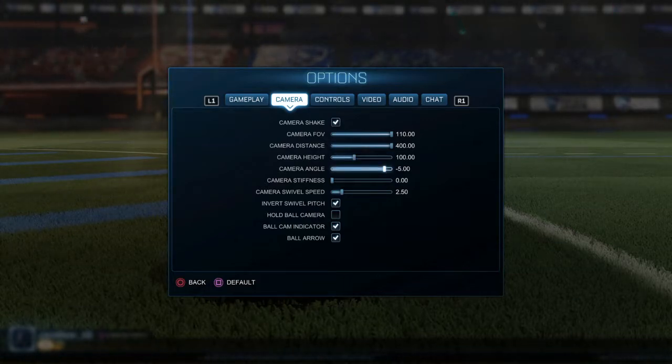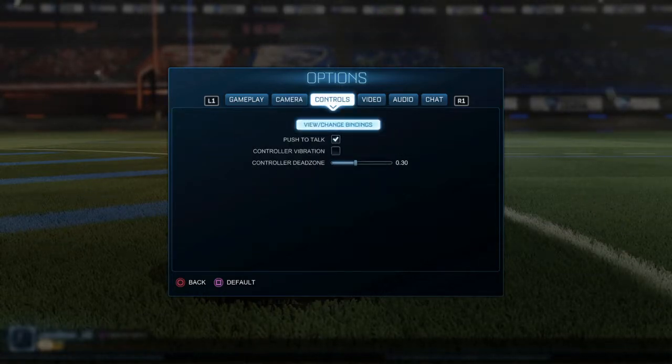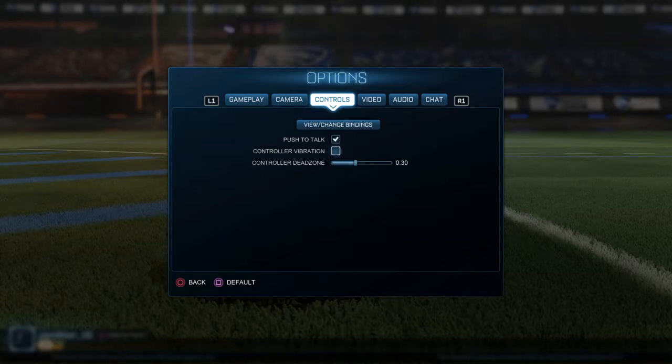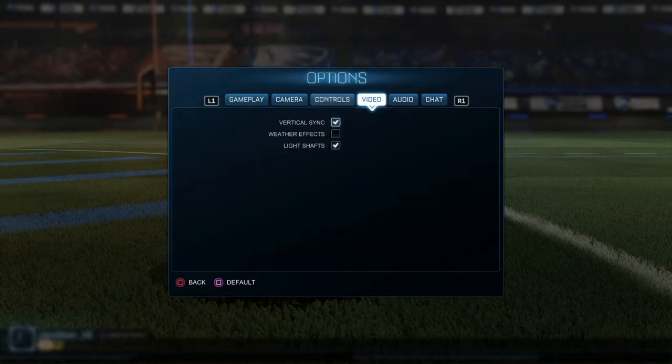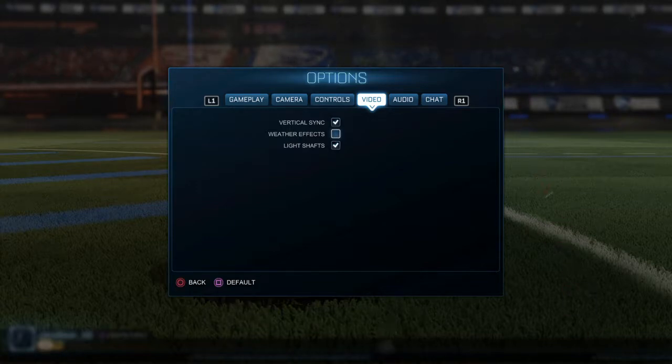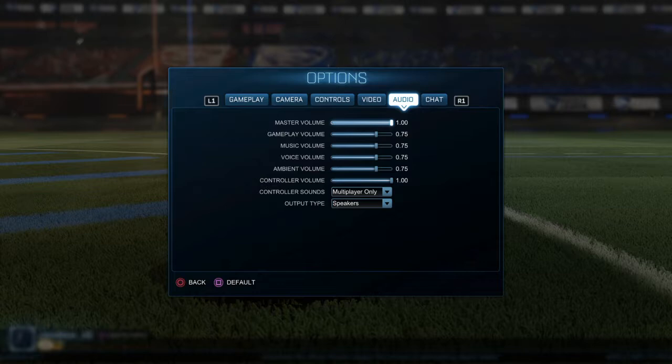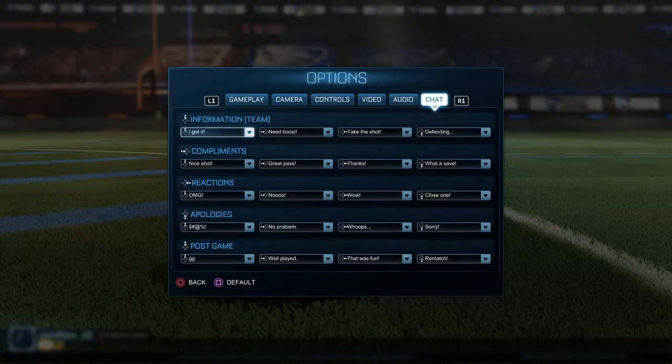Keep camera height and camera angle the same. Also, I would personally turn off controller vibration — if you like it, keep it on, but I don't. Weather effects are the most important: you know how you're playing and there's rain and it's hard to see the ball? Just turn off weather effects and you won't even see it.